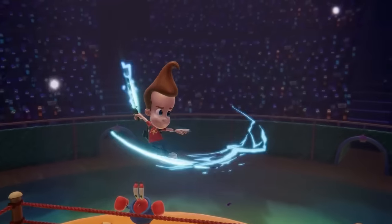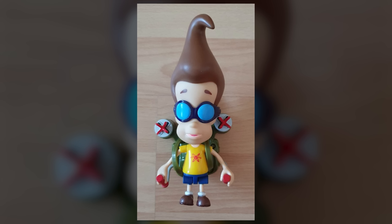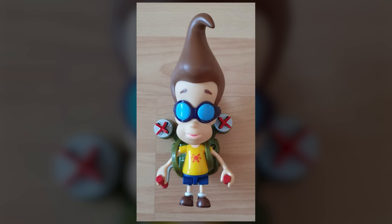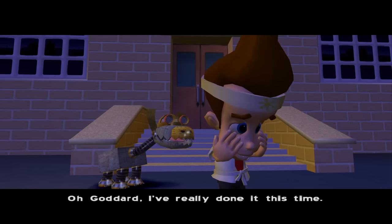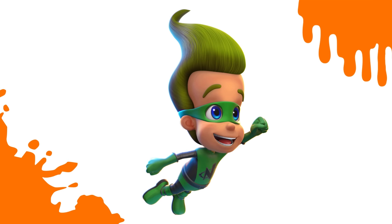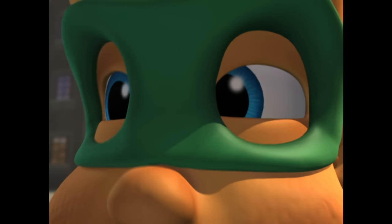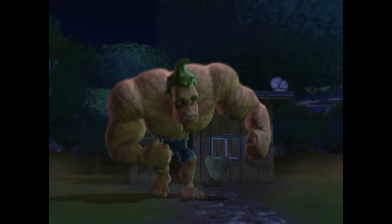Jimmy Neutron Boy Genius is up next, a new fighter in All-Star Brawl 2. Jimmy's first costume changes up his clothing considerably, giving him a yellow shirt, some shorts, and wild blue goggles — a real deep cut from a 2001 Mattel action figure likely released as merchandise for the Jimmy Neutron movie. Next, Jimmy wears a karate gi with a white headband and belt from the Jimmy Neutron video game Jet Fusion for PS2, GameCube, and Game Boy Advance. And Jimmy's final costume is Hulk Jimmy, his superhero alter ego from the episode The End Men, where Jimmy and his friends get superpowers.